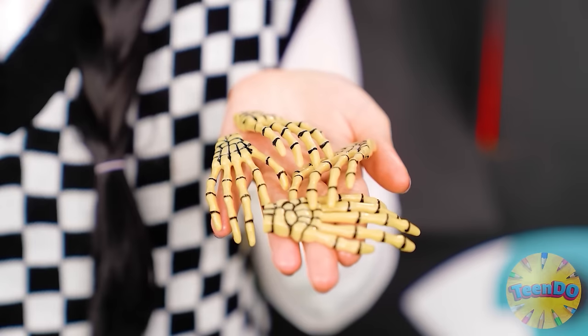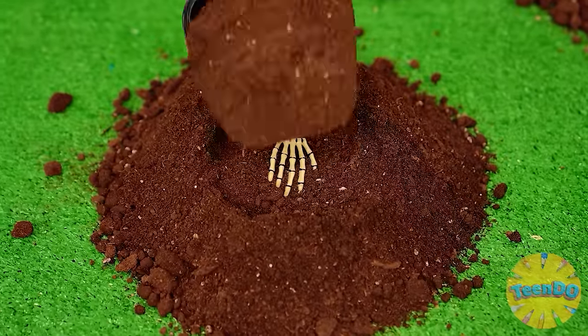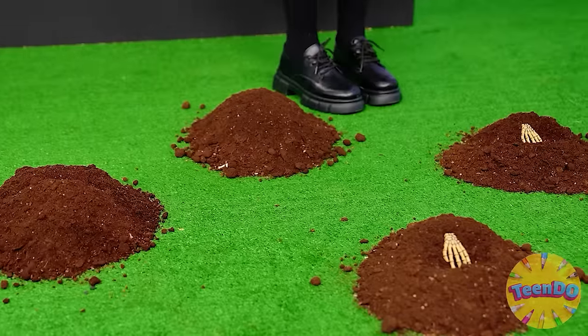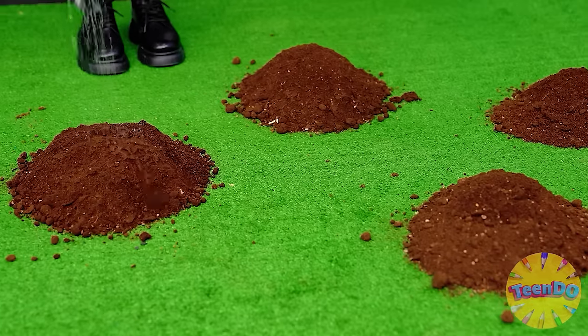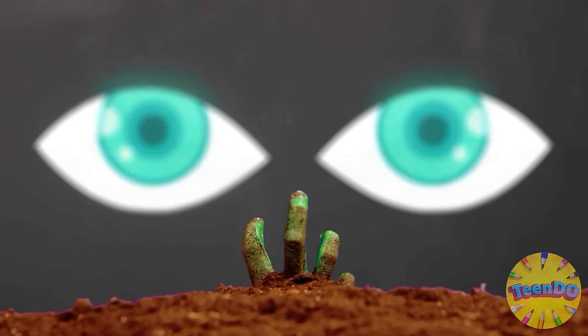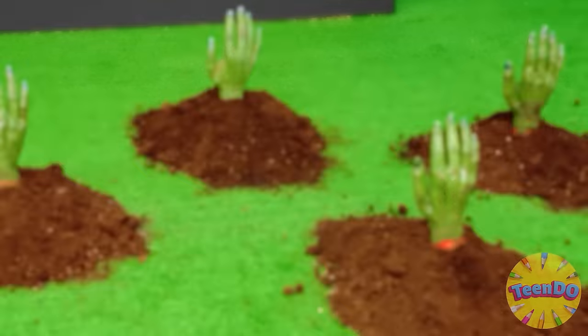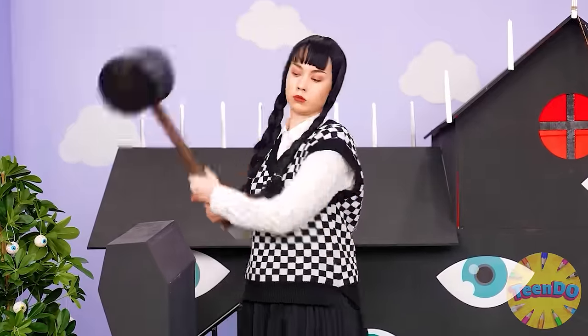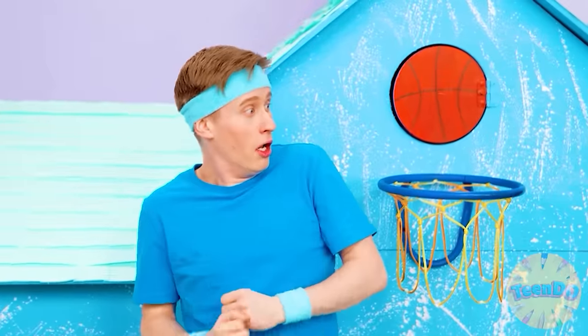Why does she need a shovel and bones? Is she planting them? Very intriguing. Is she watering them? I'm afraid to imagine what's gonna be next. Hands are out of the ground! And where without a mailbox in the form of a coffin? Yeah, Wednesday definitely has a style — creepy, but stylish.